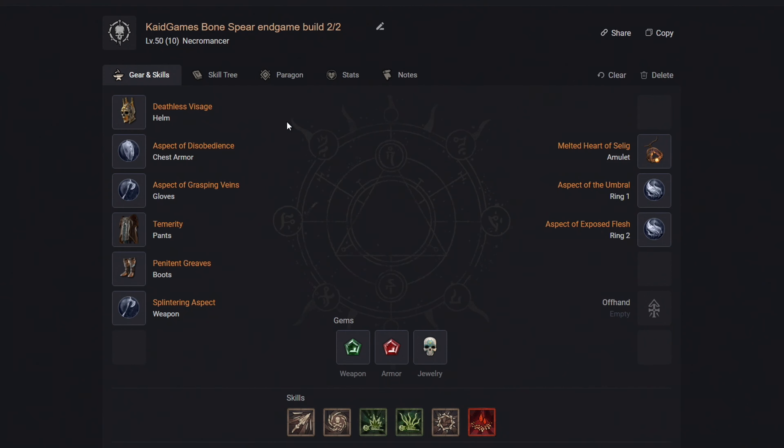First of all, for your skills, we want to use the Bone Spear, Bone Storm, Corpse Explosion, Corpse Tendrils, Bone Prison and Blood Mist.